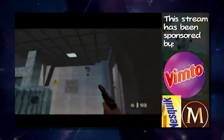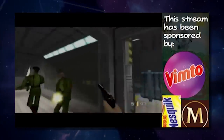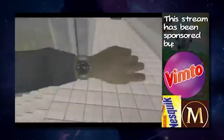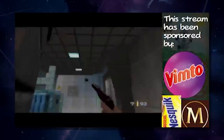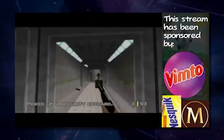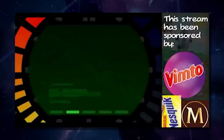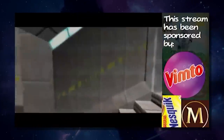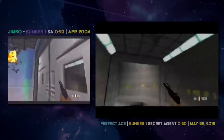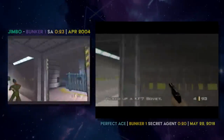The most jarring amazement of this Bunker 1 Secret Agent 20 is simply that Ace hits every camera in full speed with one shot — one clean lens shot. Even the further-away third camera he manages to hit in one shot. It's truly beautiful, a show of pure GoldenEye skill and domination. Watching this run side by side with Jimbo's 23, it just looks like they're playing in a completely different universe.